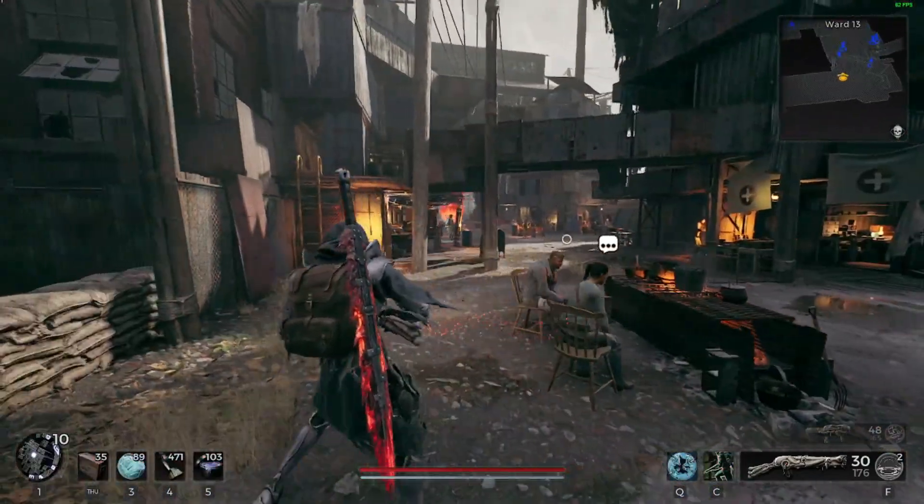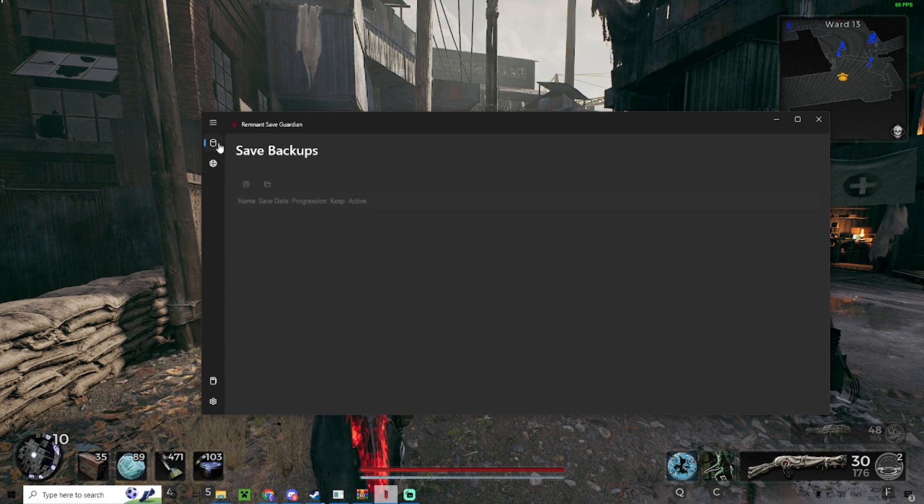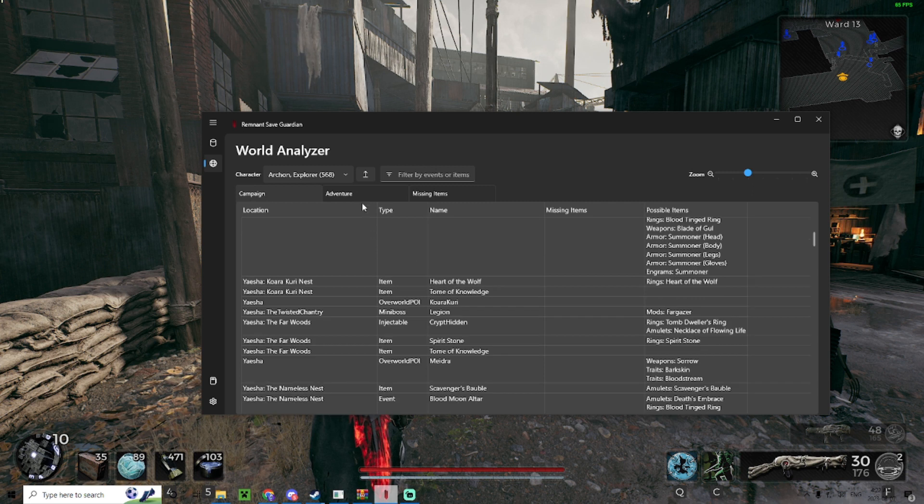It's called the Remnant 2 World Analyzer, or Safeguardian, so you can keep your backup here in case you need them. And also it can analyze your world.